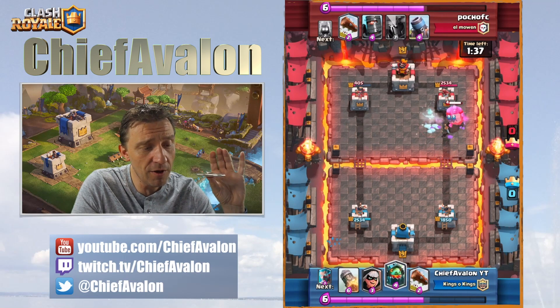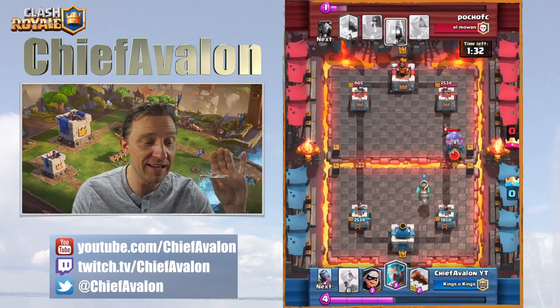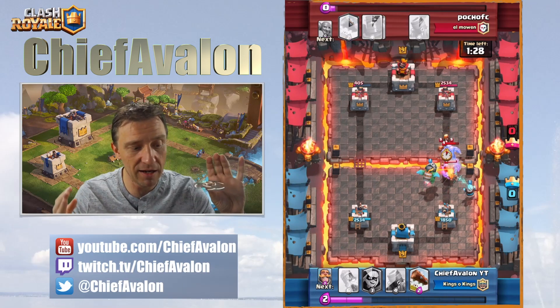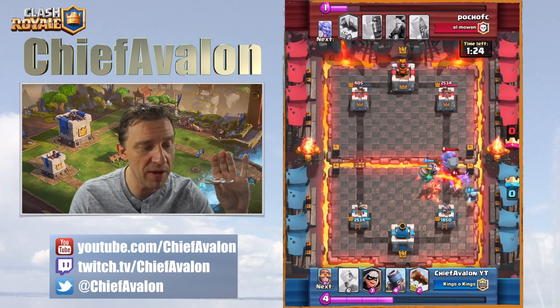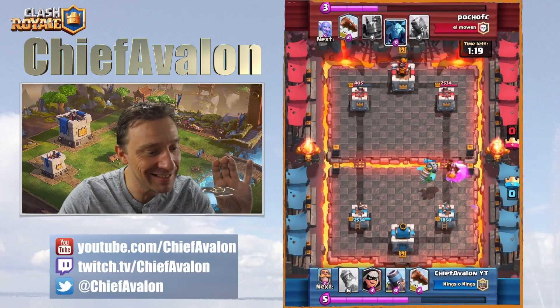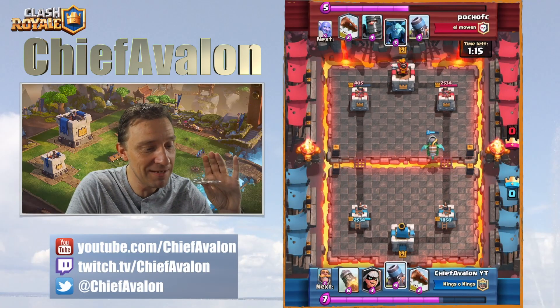The only thing I can use against minions is distraction with mortar and night witch, and sometimes the inferno dragon — though the inferno dragon isn't great at defending against minions. Then a bowler approaches, no problem — my deck has the inferno dragon. There's also a pekka now. Burn pekka burn! I was a little worried but surprise — the inferno dragon took them both. That's amazing.